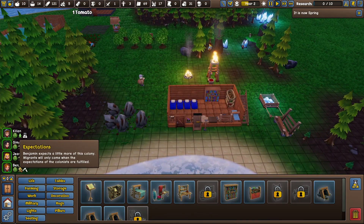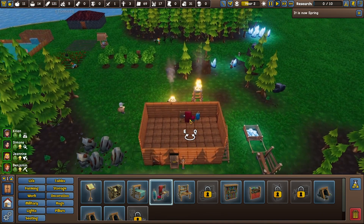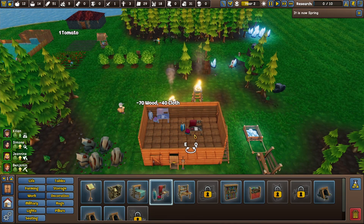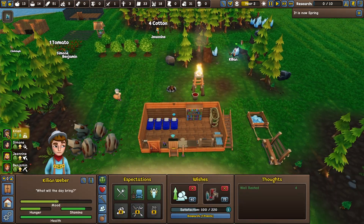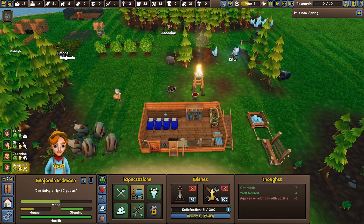We're looking at our expectations so that we can get more colonists coming in. And we can put a tailor's workshop in. So let's do that, probably in the corner there. And that will hopefully improve Kylian's and Janine's moods.